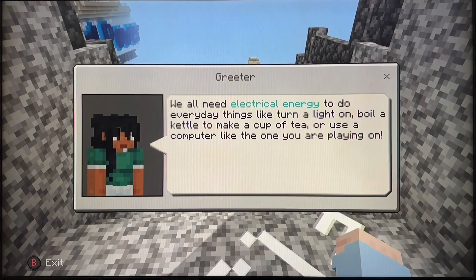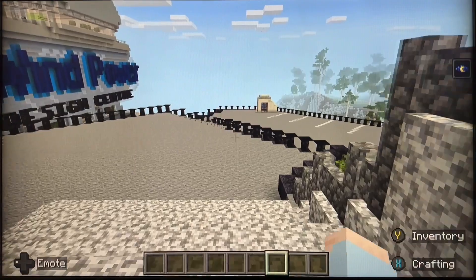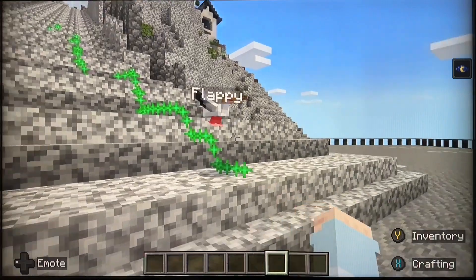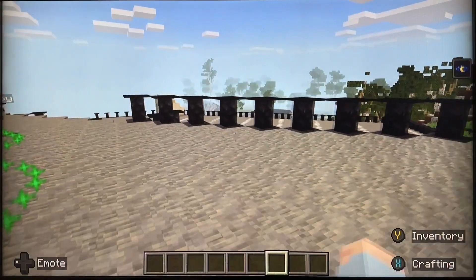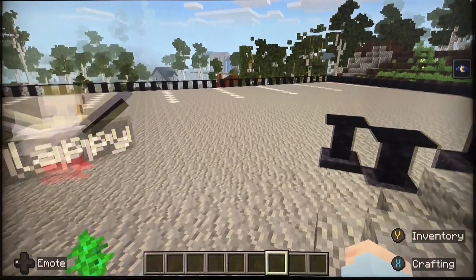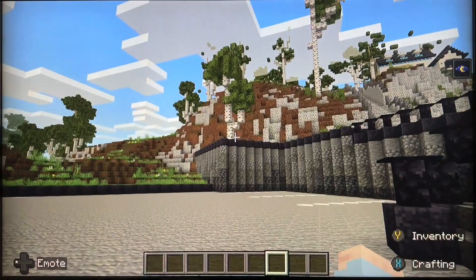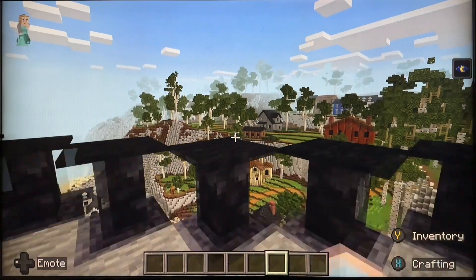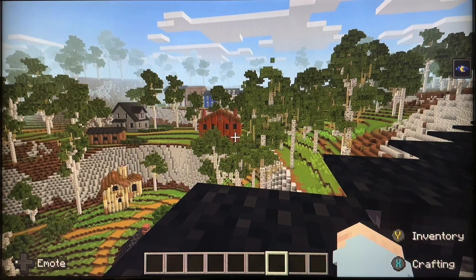So heading down — that's the destination centre, the hub. We have a little car park here, and there are messages from the greeter. Going to have a look into the valley. A few interesting properties.